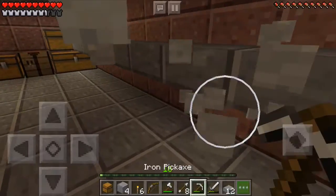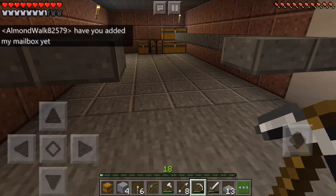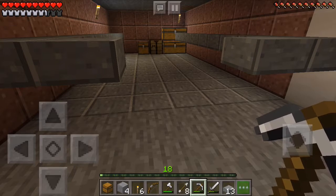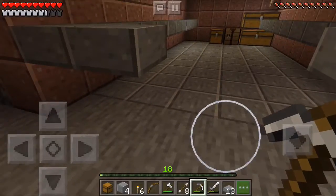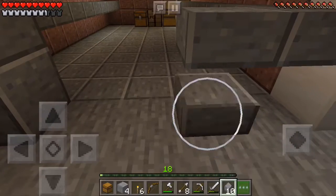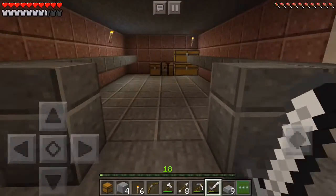So I was digging out the floor to replace it, and guess what I found — a chest with buried treasure! It had a stack and a half of gold, it had a ton of redstone and a ton of lapis, it had like a bunch of diamonds — it was awesome, like seven. Bro, it was insane, I just randomly found it.